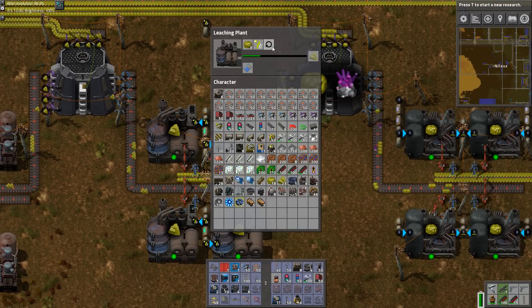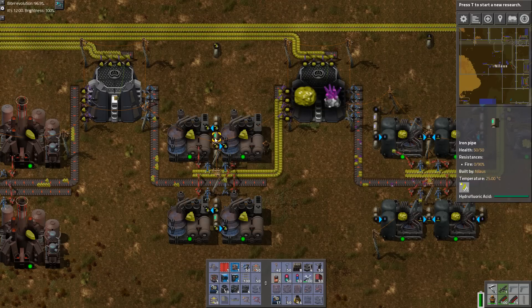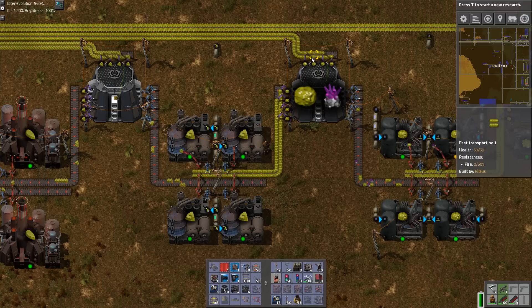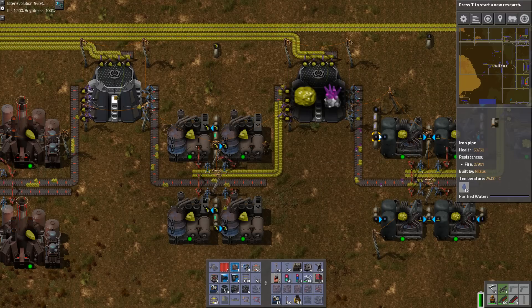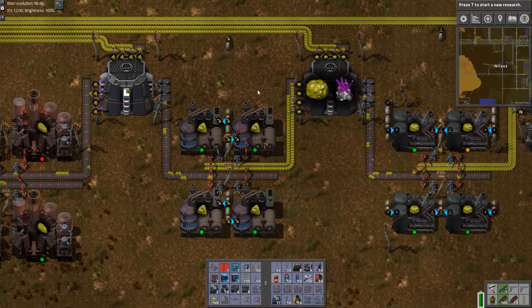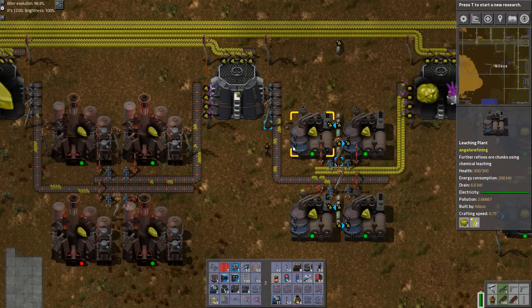It doesn't require much, and the brilliant part about this is that it's actually scaled. The speed here is 0.75. They take two in and get two out in two seconds - perfectly balanced. Also the waste hydrofluoric and the hydrofluoric acid is balanced. So it seems more difficult than it actually is. Keep in mind: keep it balanced, keep it flowing in a closed loop, and it's going to be fine.